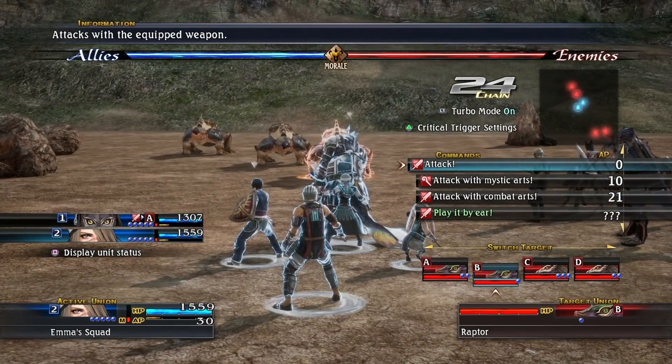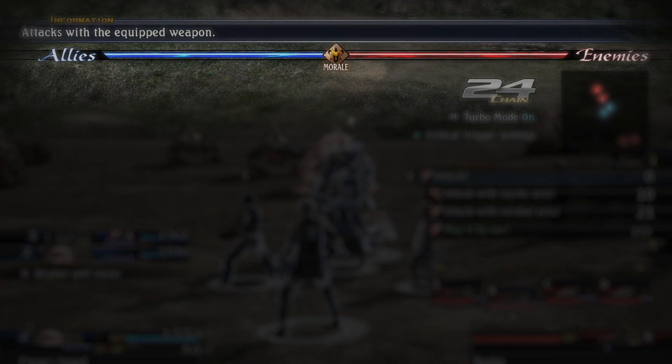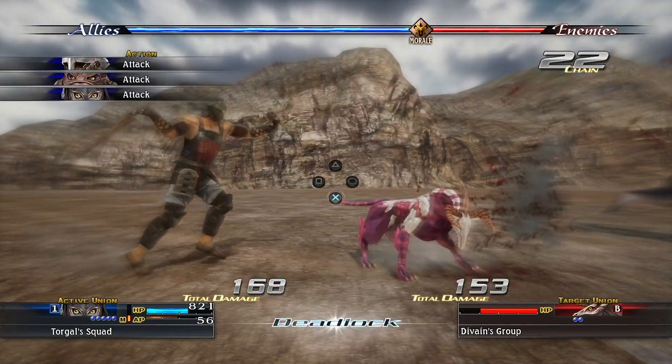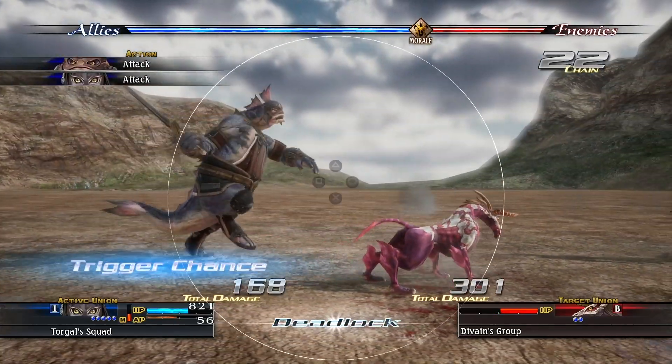Also pay attention to the bar at the top of the screen. This is the morale bar and it's extremely important. Basically, the more blue on the bar, the more damage you deal and the less damage you receive. Just don't let it get low or it'll be the other way around.